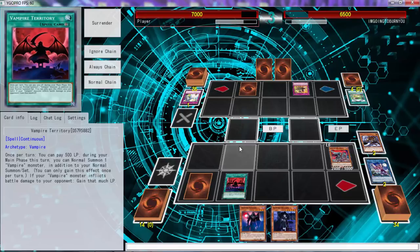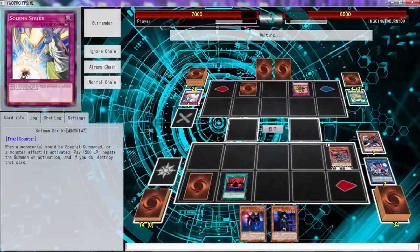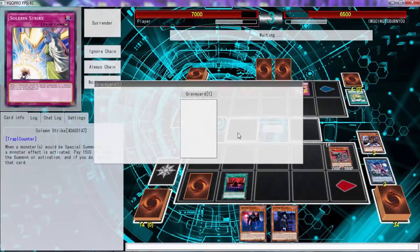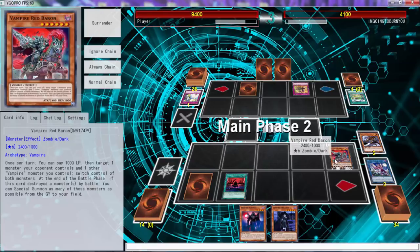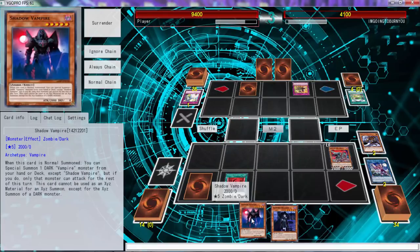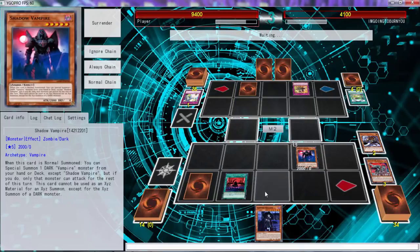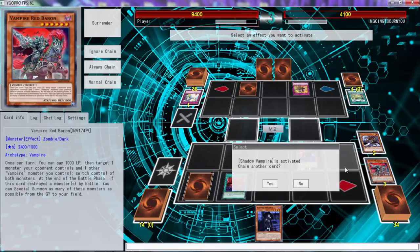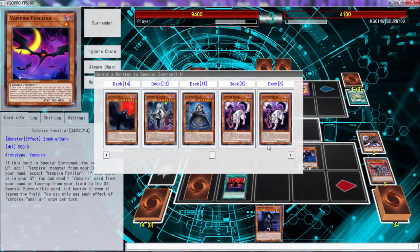Worst case scenario we treat it off Furloughing. We can attack and gain 2400 — that might be really good right now. He doesn't have anything — gain at 2400. Main phase two: normal summon Shadow Vampire, so we basically offset the effect. I don't want a warning. Activate Shadow Vampire to get the Brood.